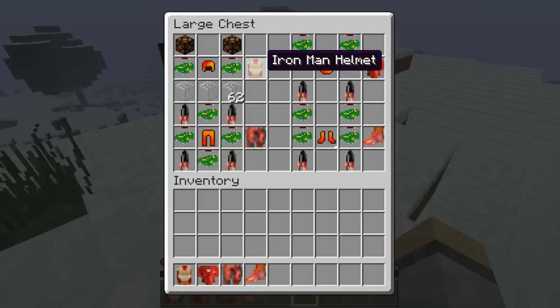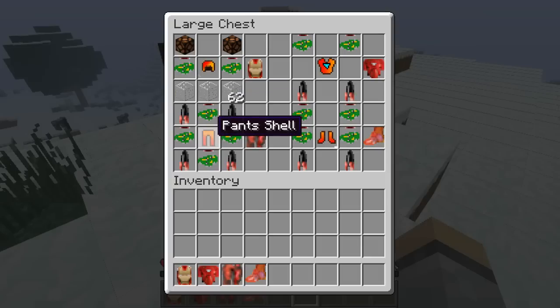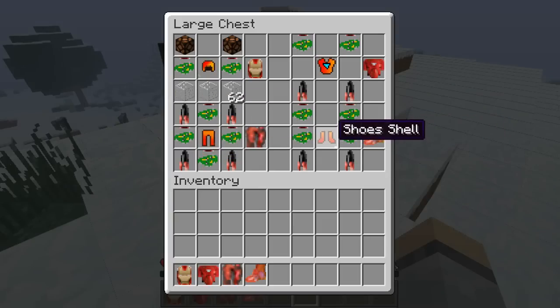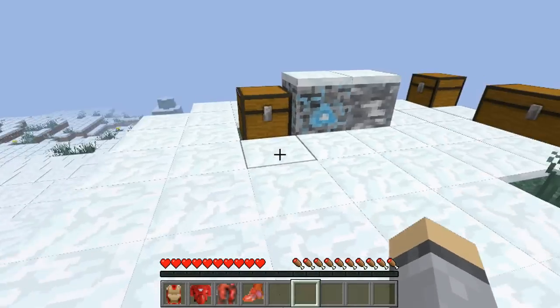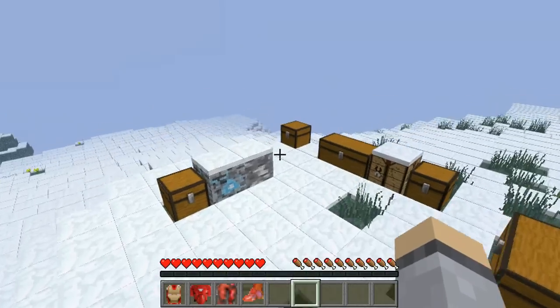To make the Iron Man helmet you need the helmet shell in the middle, two electronics, two redstone lamps, and three glass at the bottom. For the Iron Man suit you need the powered suit shell in the middle, two electronics at the top, and two rockets at the bottom. For the pants you need the pants shell in the middle, four electronics around it, and four rockets in each corner. For the Iron Man shoes you need the shoe shell in the middle, four electronics, and two rockets at the bottom.